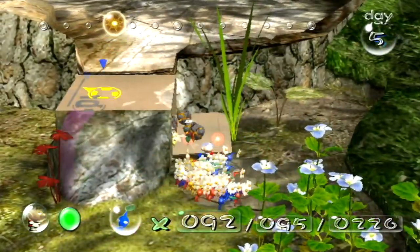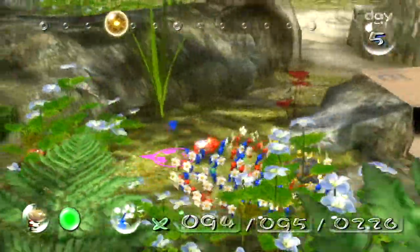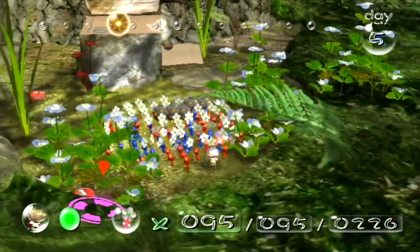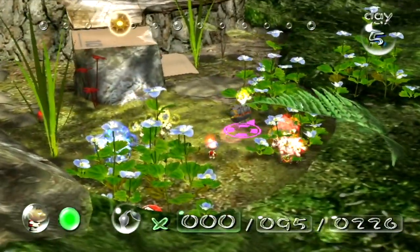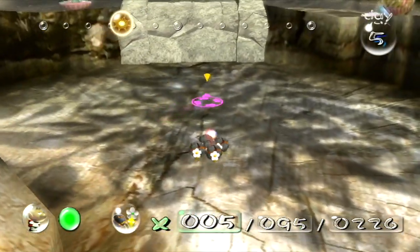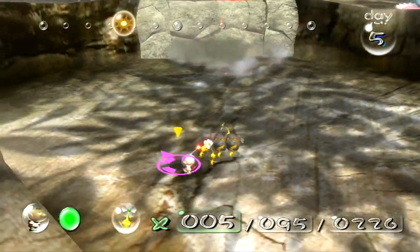So here's some Nectar here. Bomb Rocks are actually pretty useful - we only need three. And now for what we have here, we're going to want to blow up this wall. Luckily, it only takes three Pikmin to do that, which is fine. So they'll just do that right there. Perfect.